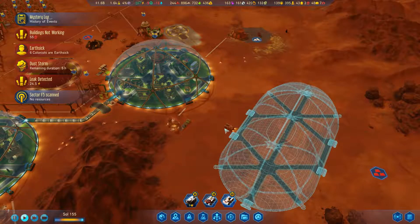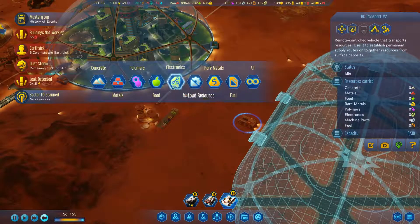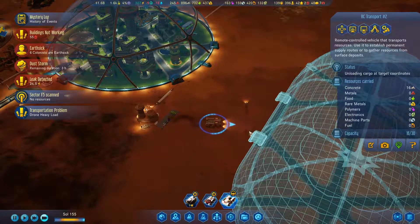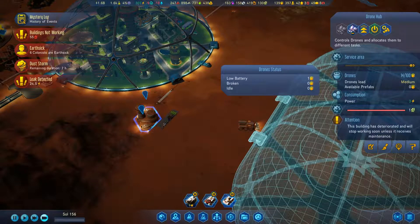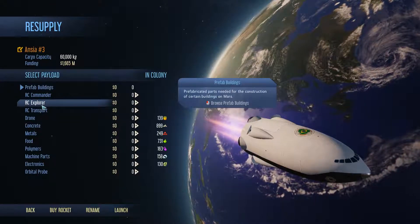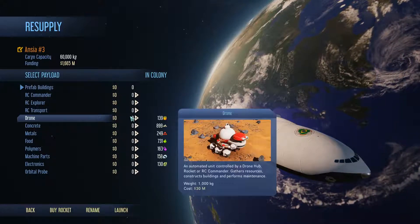We're still short on concrete. Go ahead, just come over here, pick up all this concrete and then drop it off - apparently we're just being very slow over here. You do have a lot. Let's send a cargo rocket, and this time we are going to send more drones.